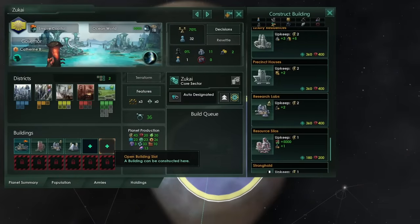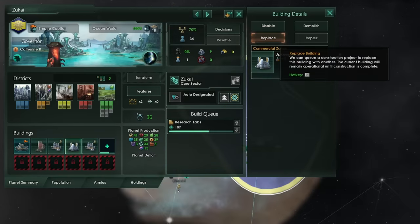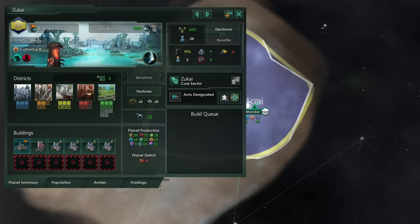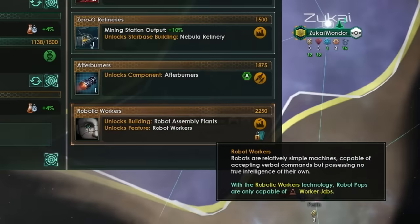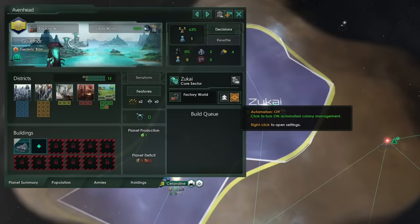On your capital, you should fill up the initial building slots with extra research labs. Don't forget to clear the sprawling slums as soon as possible to get your hands on an extra pop. When you run out of space for research labs, make sure to swap out the commercial zone for another research lab. When you can't build any more research labs, it's time to build the third industrial district. This will open up one of your locked building slots and increase your production of consumer goods. Definitely take the Robotic Workers technology if you can find it. On your first colony, I would turn it into a factory world and start filling it up with industrial districts to produce more and more consumer goods. One of the cheapest ways to do this is by using the automation.